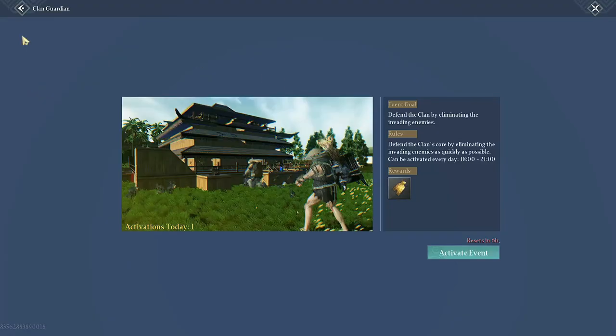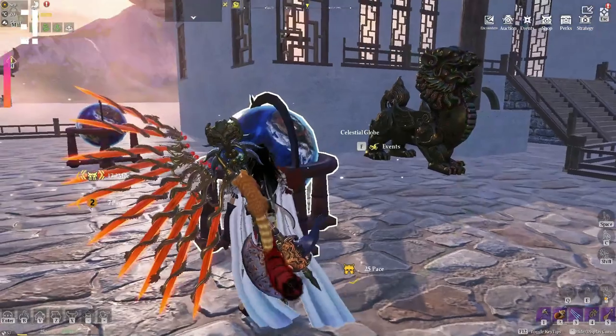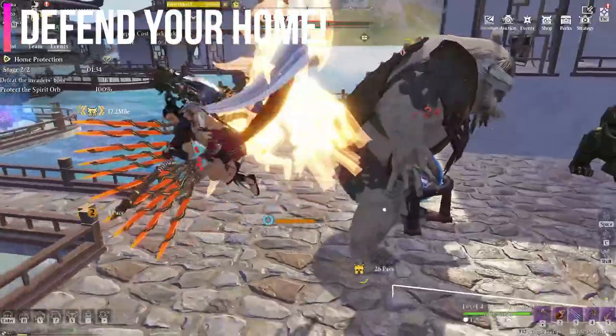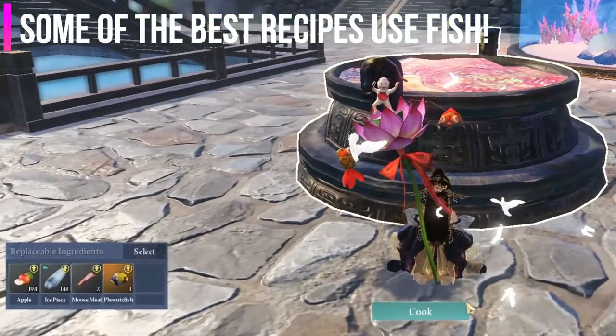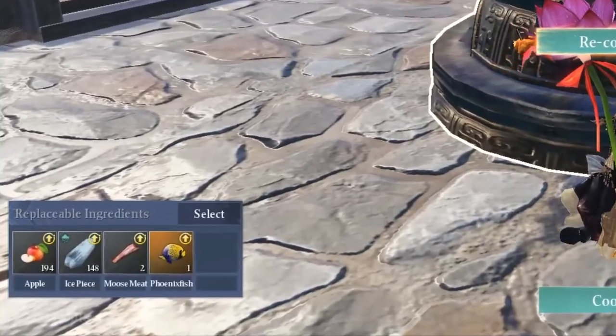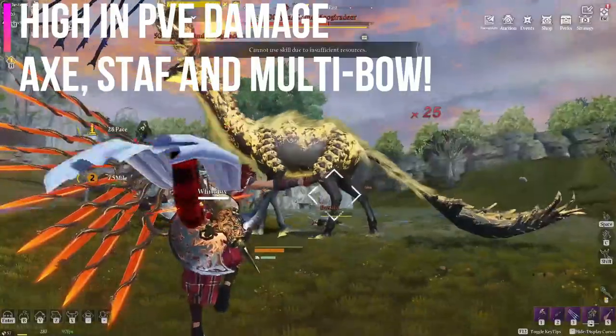Clan events are a must, so I suggest you get into a clan, make your own clan, and do these events as they have really good rewards. Home defense is also a must because they reward you with seals. Fishing for recipes and collecting all sorts of fish is highly important for the world info.